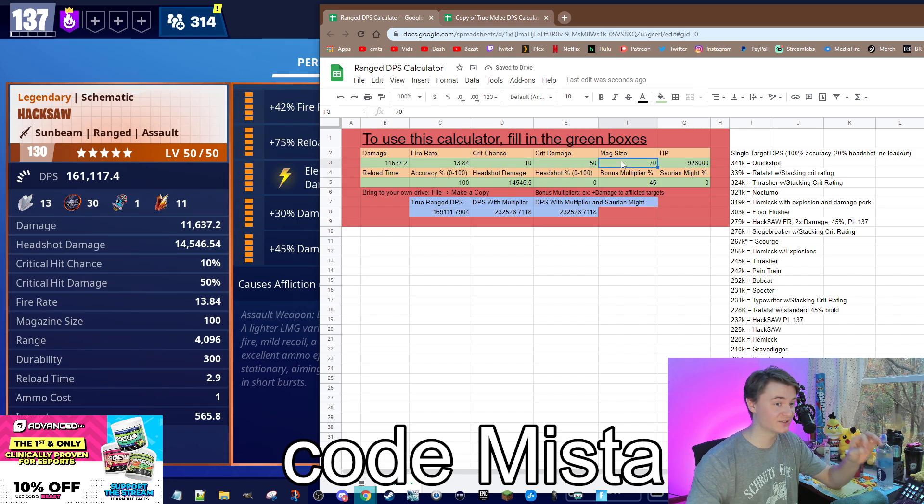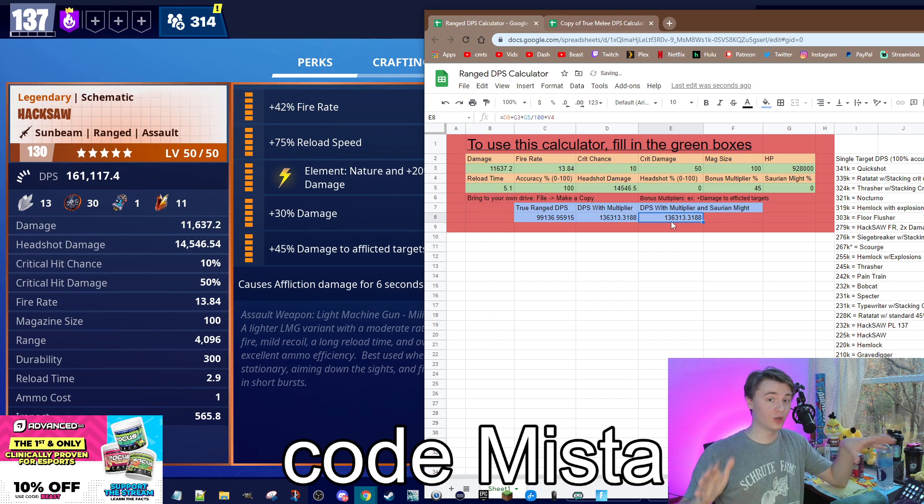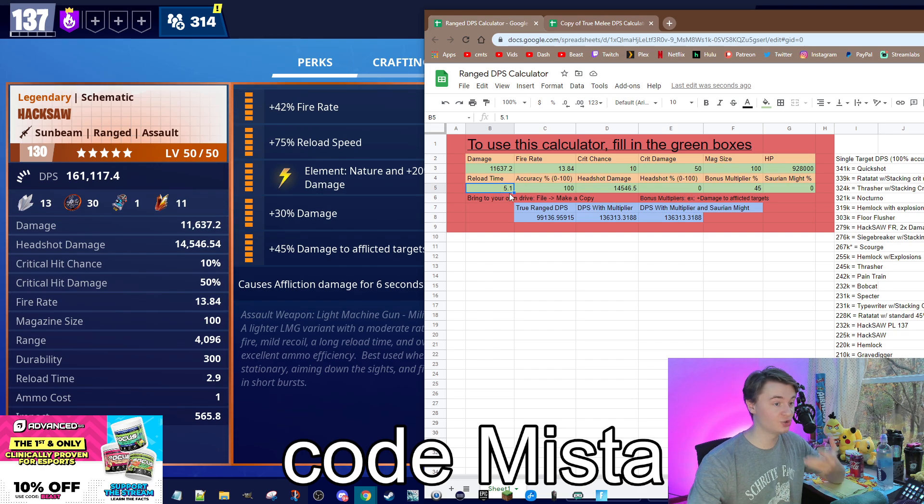Your crit, crit damage — mag size is only relevant if you factor in the reload speed, and it is. So check this out. We have a mag size of 100 and with the regular reload time — I think it's 5.1 seconds on the Hacksaw — our DPS, real world, if you account for the time spent reloading, is actually only about 136,000 damage per second. Because once you run out of ammo, you're just standing there doing absolutely nothing for 5.1 seconds. So when I've been recommending reload all these years, I was actually upgrading your DPS to 166,000.